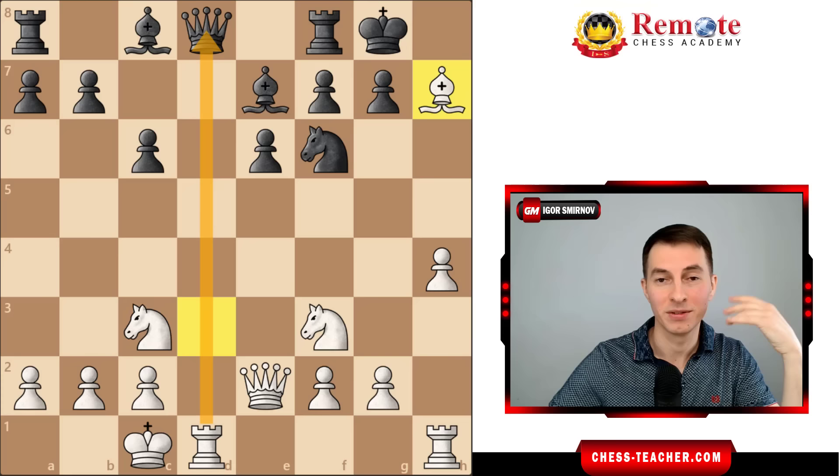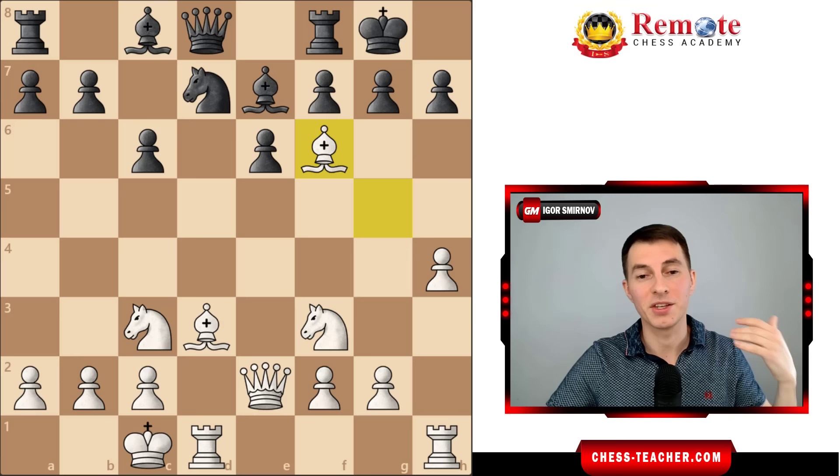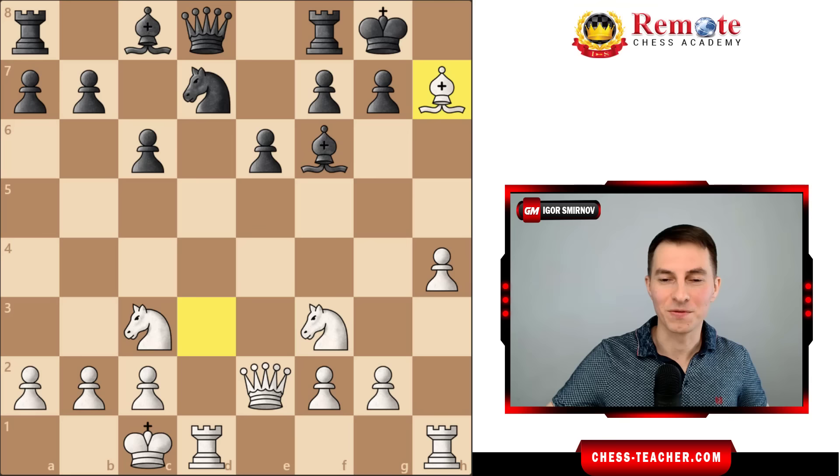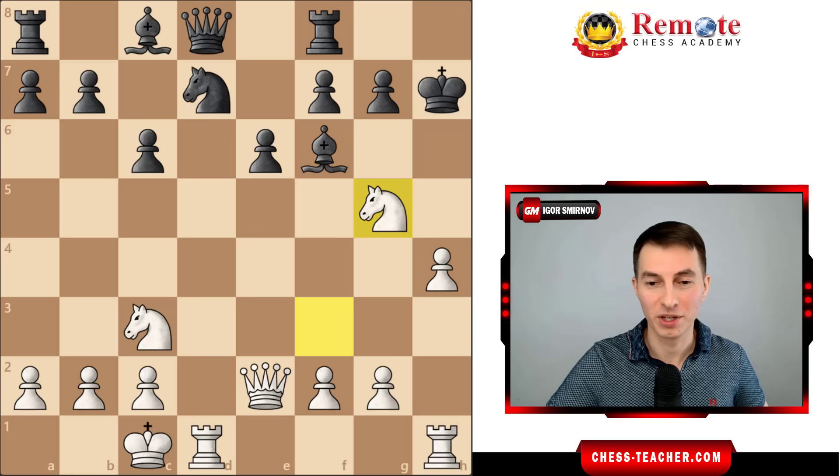If that doesn't happen - let's take this move back - let's say your opponent is aware of this and captures with the bishop. We still take bishop takes h7, but in this case the idea is different. We don't want to win the queen; we want to win the king, so to say. After king takes, we continue with knight to g5, check to the king, and now our pawn on h4 performs this really crucial role in defending this knight.